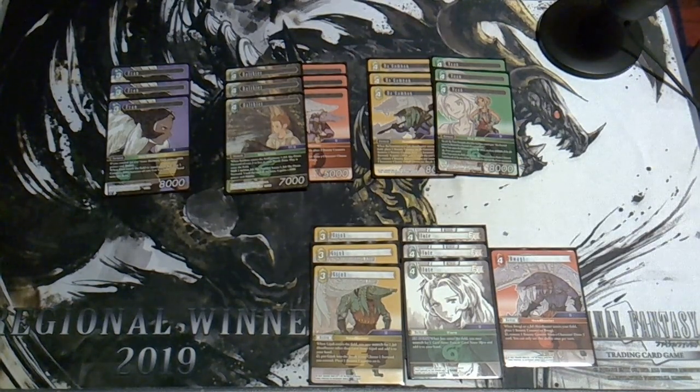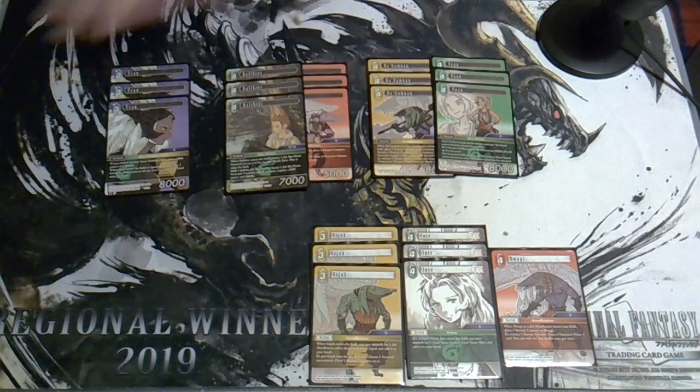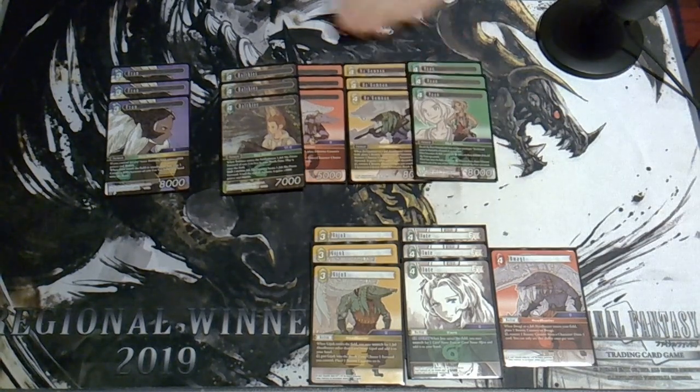Van also has two on-entry effects: you can pay wind to activate all your Sky Pirates — so when Van enters, including your Fran, you can dull Balthier and another Sky Pirate to give Van haste, then resolve the wind ability to activate your whole field, and Van will have haste even though he just entered. You can also pay water CP to reduce something of your opponent's by 2000 power for every Sky Pirate you control — typically around 8000 power, which is quite achievable.